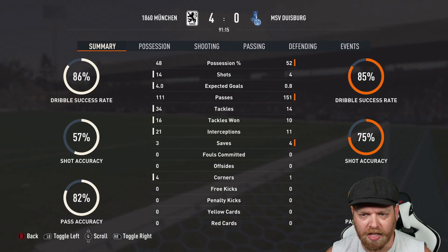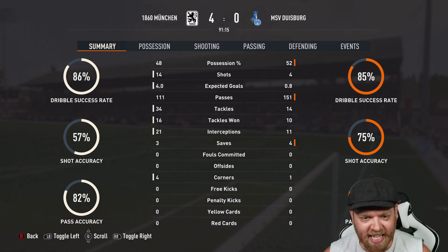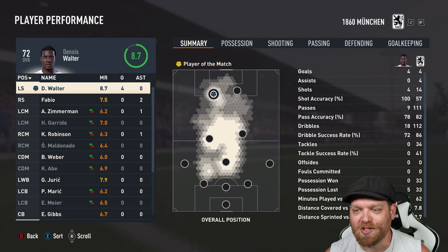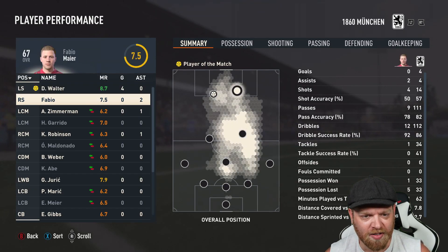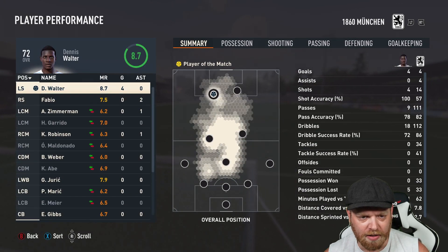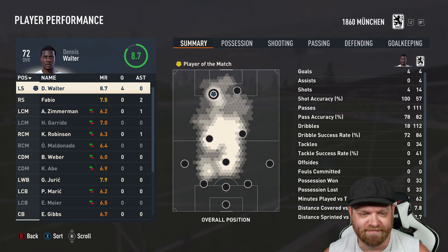We shot out of the blocks there. 14 shots to four, three saves from McCloskey, gets himself a clean sheet. 34 tackles and we landed 16 — what's that telling you? FIFA, thank you. Player performances — Dennis Walter gets four goals and only gets an 8.7. Two assists for Fabio, 7.5. Robbo checked in for an assist, 7.7. These ratings are completely misguided — they don't mean anything. I don't even know why we're checking it, but it was asked for, that's why we're doing it.